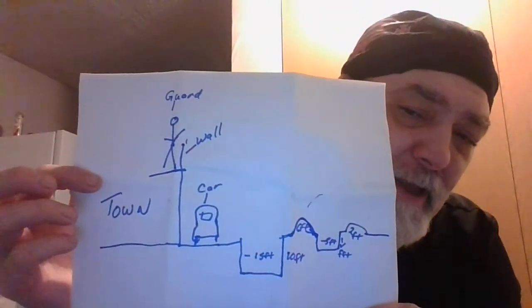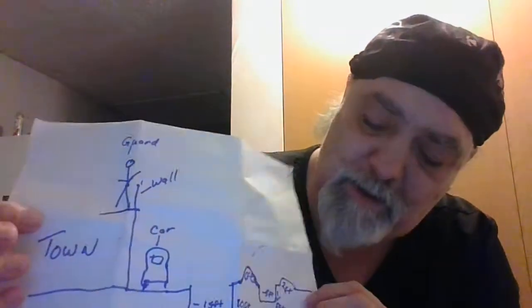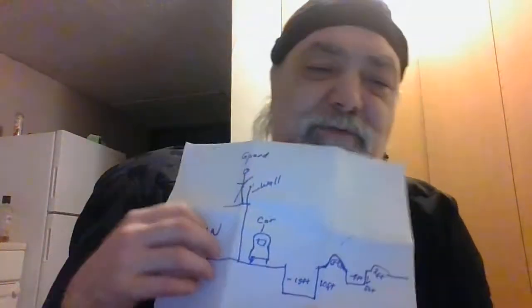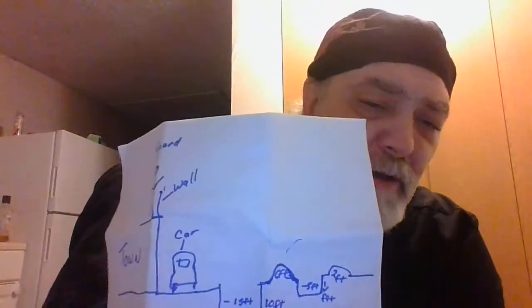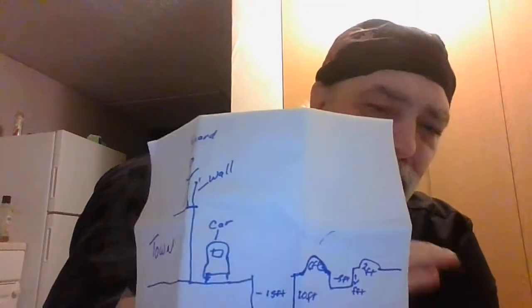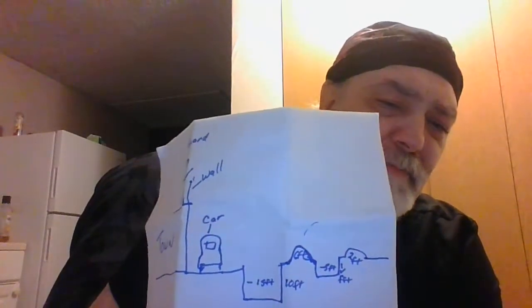But before I get to that, could you all help me by hitting the like button and subscribing? Okay, on to it. Here's my drawing — yeah, it sucks. Here's the enemies coming towards this way. We'll start out right here. If the enemy comes in, there's a small mound of dirt about 2 feet high. They actually try to break up any charges.